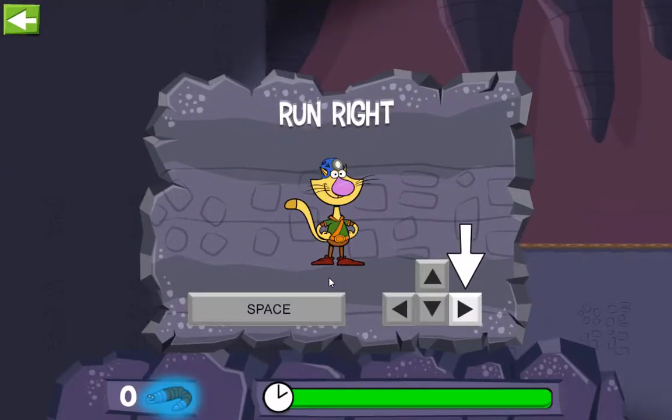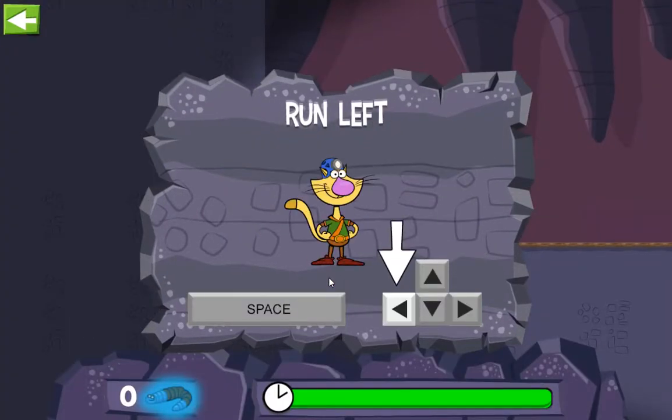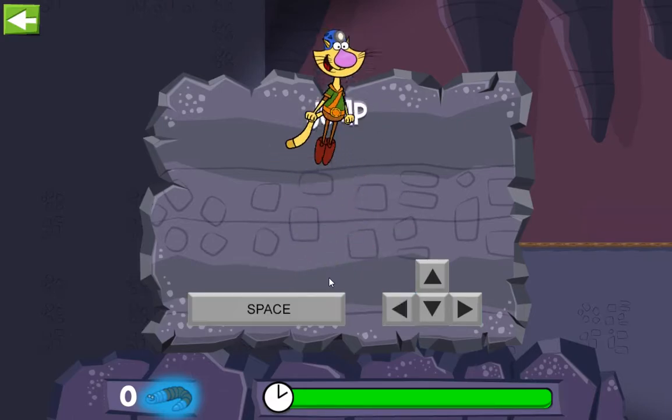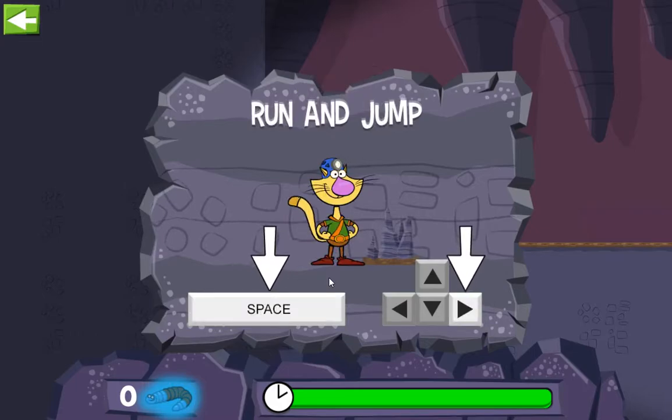Move right by tapping here, move left by tapping here, and jump by tapping here. Move right and jump by tapping here.